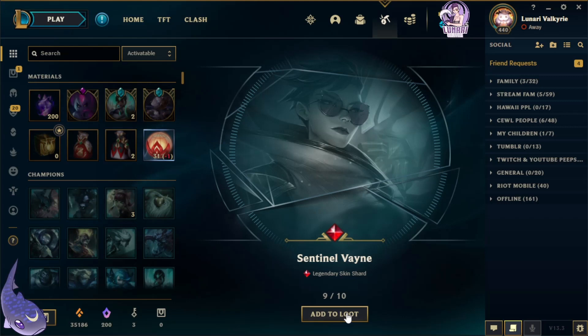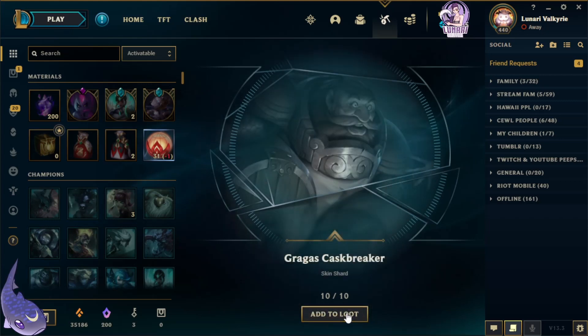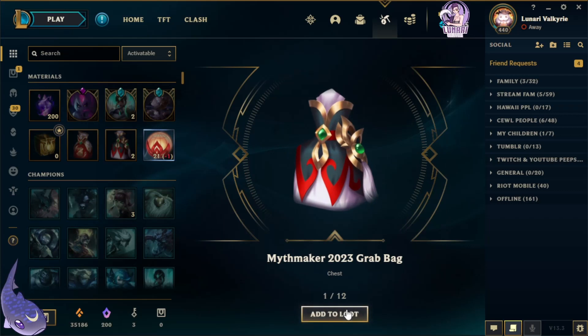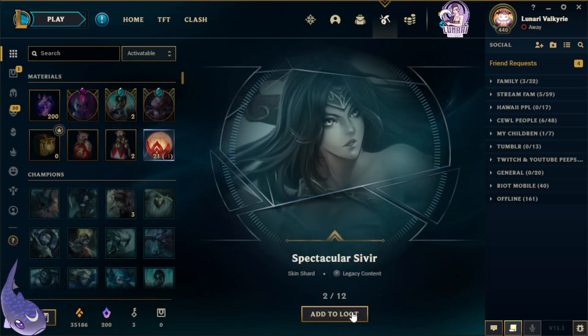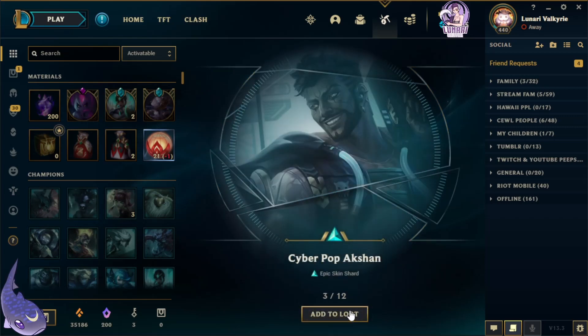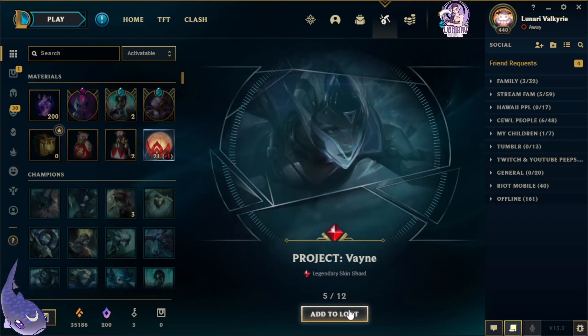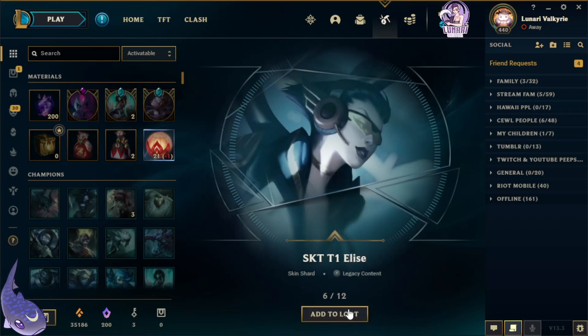Wow, three legendaries in one set of 10, guys — crazy! Gangplank, Castbreaker Fiora. Next 10 — we do get an extra crab bag, so that makes three. Spectacular Sivir, Cyberpop Akshan, Muay Thai Lee Sin, Project Vein — another legendary! How many does that make?